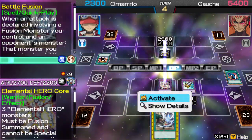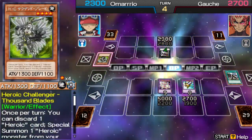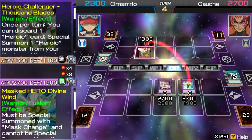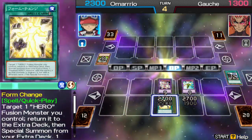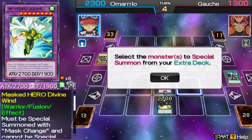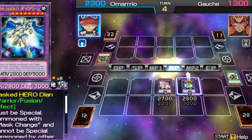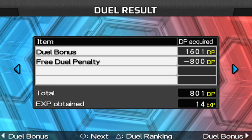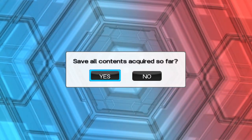With it I activate Battles, which will let me increase Core's attack. Next I'll attack Elemental Hero Divine Limb, and now I'll activate Divine Limb to draw one card. Next I activate Form Chain, which will let me summon a new monster: Last Hero Diane. And finally Diane wipes out his side. I win.